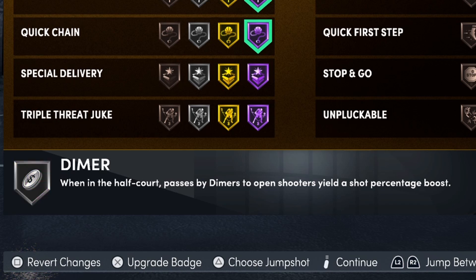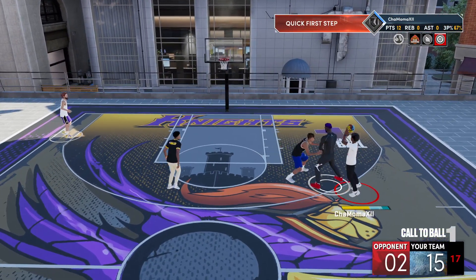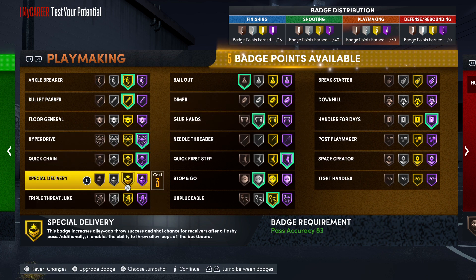Some of you might think I forgot about Dimer. I noticed this around last year — if you're not past half court when you pass the ball, Dimer doesn't activate. Dimer only works in a half court set. It works on threes and 5v5, but in 2v2 it'll pop up every time since it's always half court. In threes, if you pass while down court and your teammate is cherry picking, they do not get the Dimer boost.